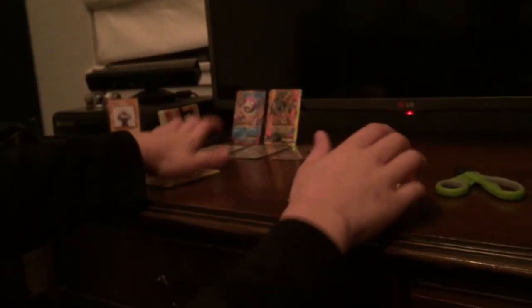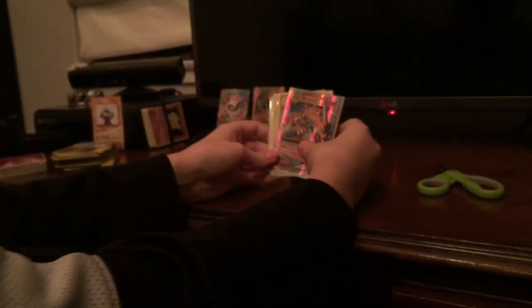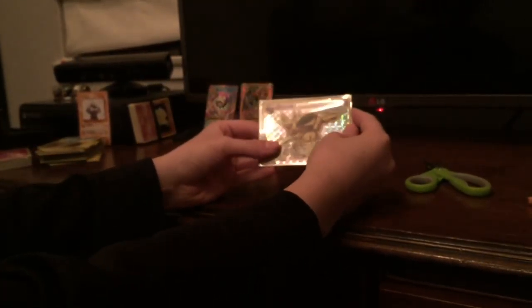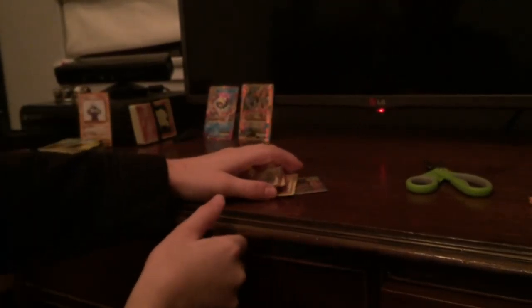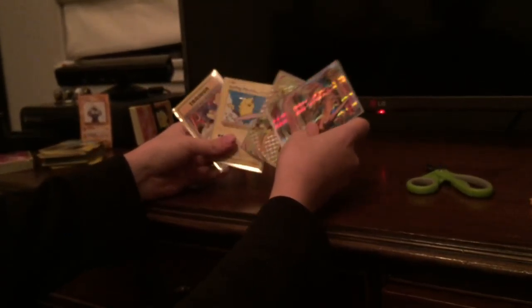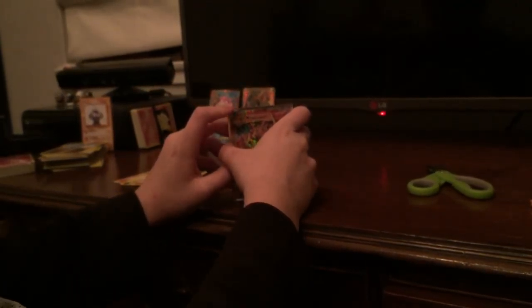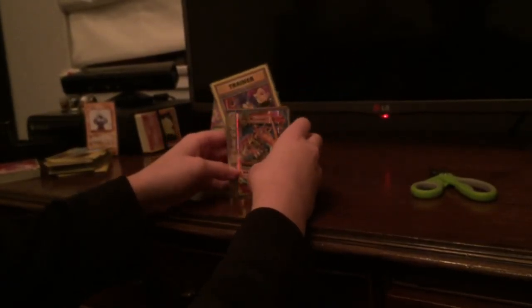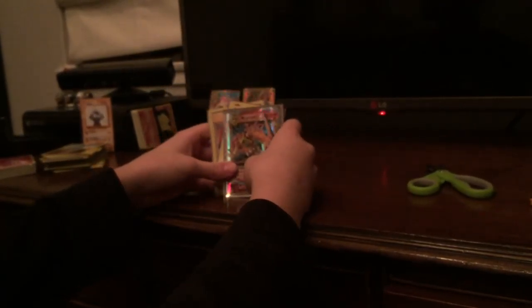That was a pretty good pack opening. Quick review: we got two Mega Charizards from these Evolutions packs, Here Comes Team Rocket trainer, Surfing Pikachu, and a BREAK Nidoking — that's probably the best pack opening I've ever done. Like and subscribe for more of these videos. Shout out to my mom, my sister, and my dad. Leave a comment below saying which one's your favorite card. Goodbye!